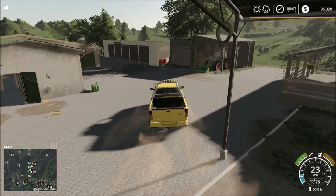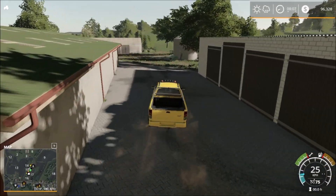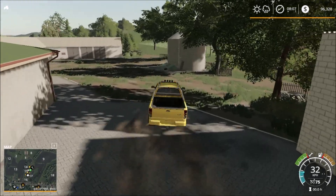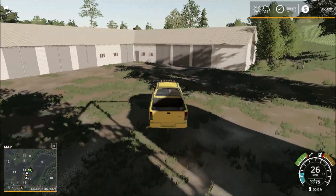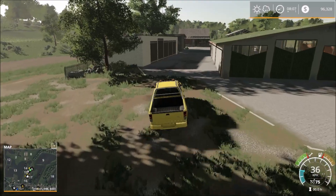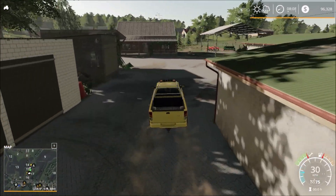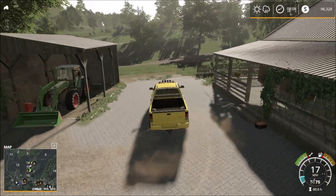Back there we have the silo. We have the silo here and some parking sheds. The cow farm is right beside us here in the green shed.